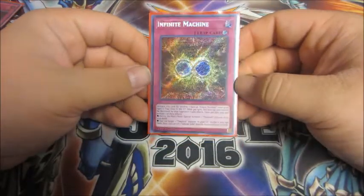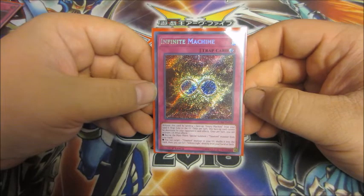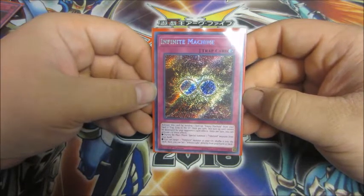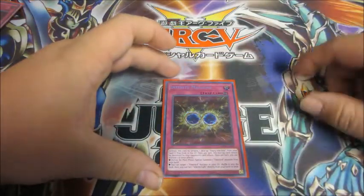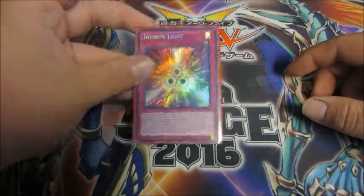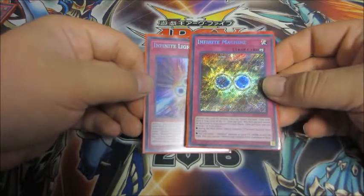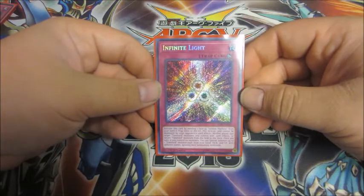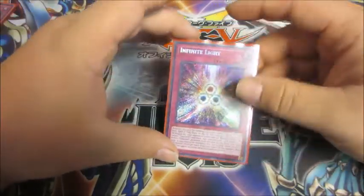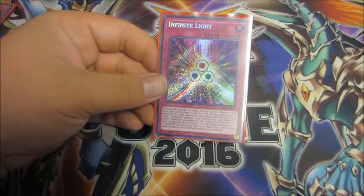Infinite Machine can only be activated by sending a face-up Empty Machine from your side of the field to the Graveyard. Once per turn, this card cannot be destroyed by your opponent's card effects. During either main phase, you can special summon one Time Lord from your hand — that's a quick effect because it's a trap. And if you have no other back row, you can shuffle a Time Lord from your Graveyard into your deck to set Infinite Light from your deck or hand directly to your side of the field. Infinite Light is basically the 'I win' button for this deck — it can't be destroyed by your opponent's card effects. Time Lord monsters now, in addition to not being destructible by battle or card effects, also cannot be targeted or returned to the deck, even by their own effects. So your Time Lords stay on the field and can't be targeted or destroyed by anything. These traps take a lot of buildup, but the reward is gigantic.